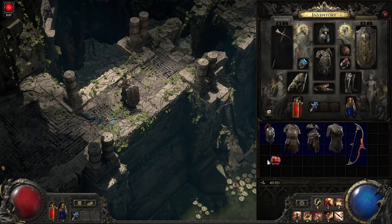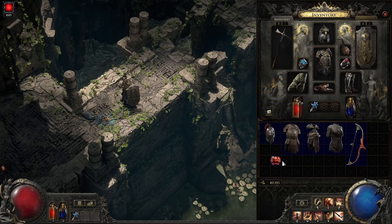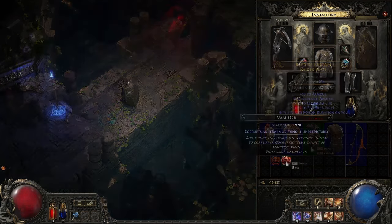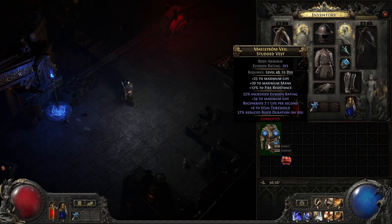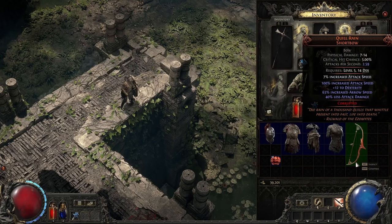Vaal Orbs are powerful crafting items that corrupt your gear with random mysterious outcomes. Corruption prevents an item from being modified further, so it has to be the last step of your craft, but it's also the most impactful one. For example, if you use one on your body armour, it might add a new powerful enchantment, or it might re-roll up to half of its modifiers. Vaal Orbs also have the ability to add a socket, allowing you to bypass the normal restriction of how many sockets an item can have — a body armour could get up to three sockets this way, allowing for a significant number of mods. Vaal Orbs can even modify uniques, adding enchantments or sockets to uniques to make them incredibly powerful, but there is a good chance that you will break them as well.